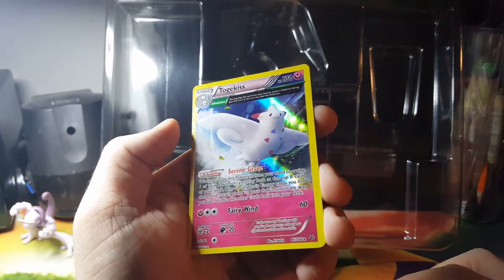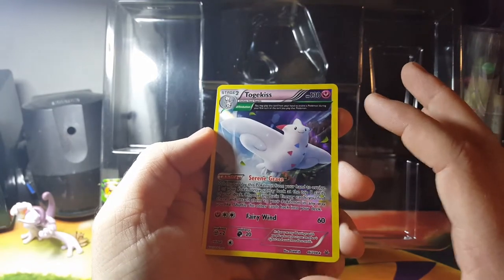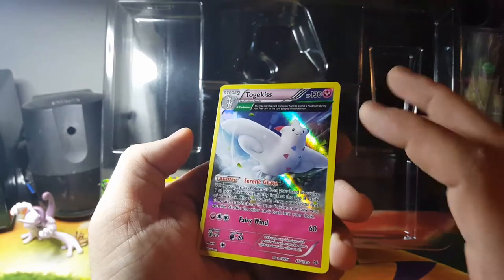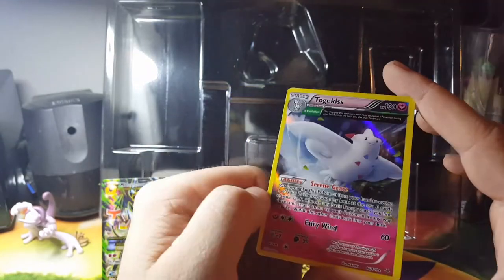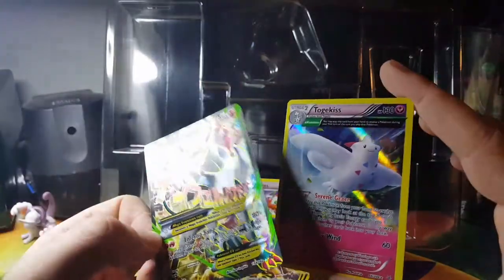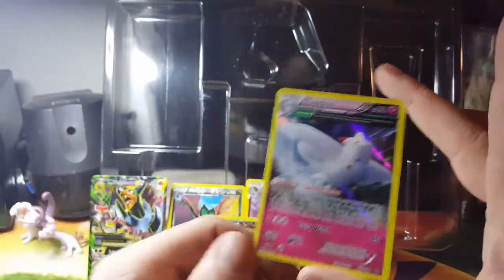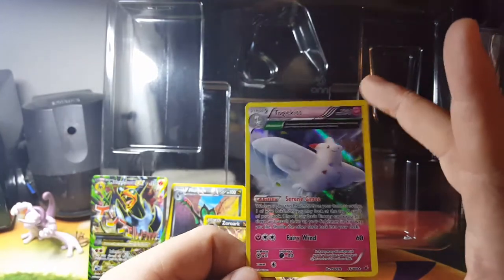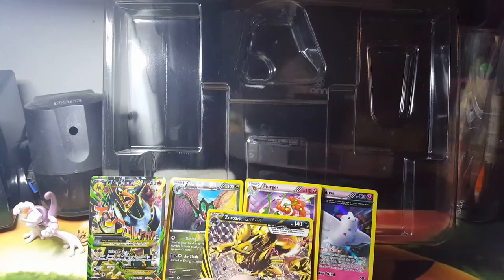And that's pretty sick — Togekiss. I think these are like... let me know in the comments what kind of cards these are. Are these considered full arts, even though they don't have the little indentations on the card like these? Or what do they call these if they're not full arts? Anyway, pretty cool. Holo Foil Togekiss — I can't complain with that, not one bit.